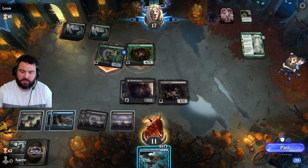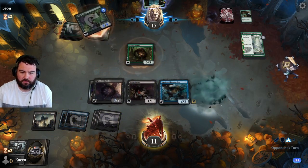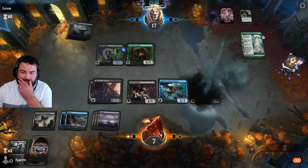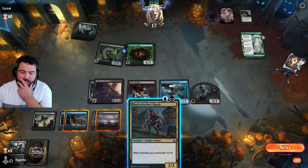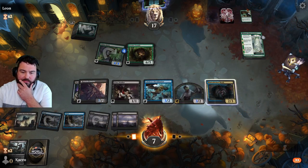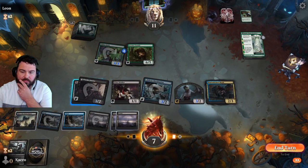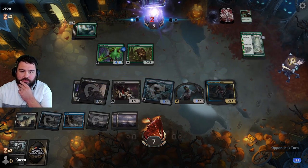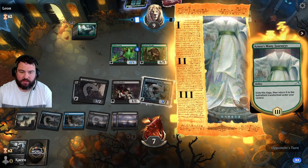It's a trampler — we'll slide it through. Other zombies you control get +1/+0, that's pretty good. But I think we're still going to lose here because they have tramplers.